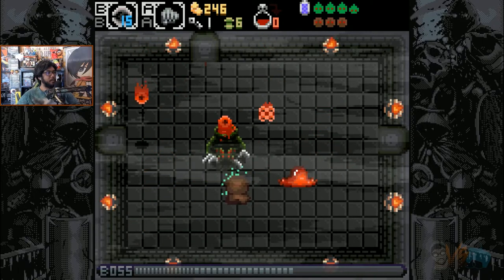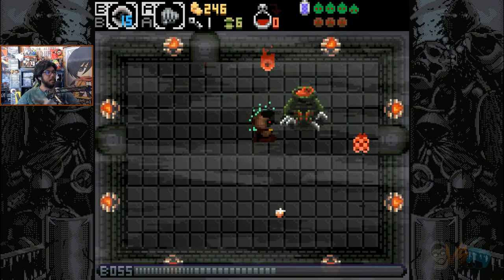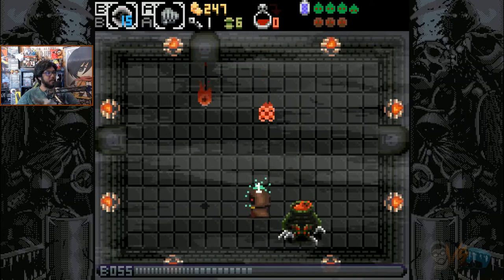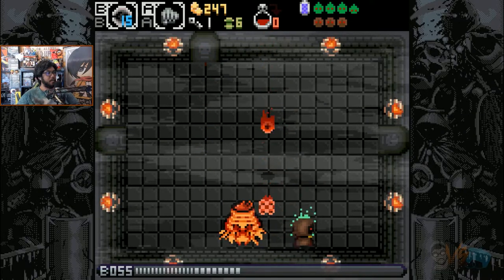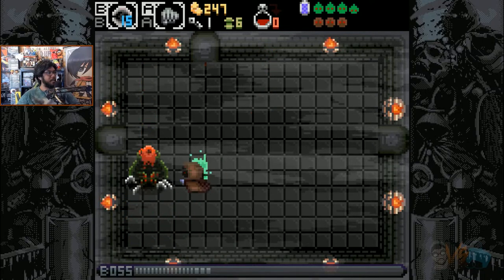Alright, I don't want to use my Chakrams yet. If we can dodge, this is fine. He's telegraphing his shots via shadows on the ground, so this might not be an issue at all. I don't know if he's specifically aiming for me or if it's random, but yeah, this is nice.